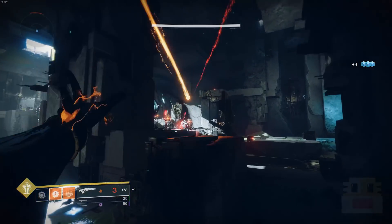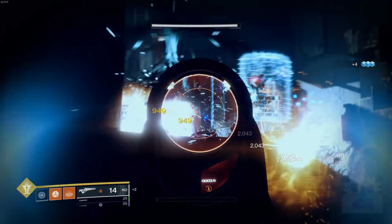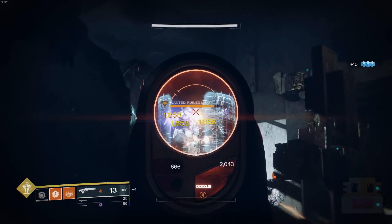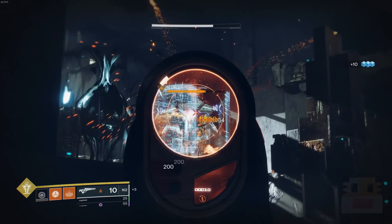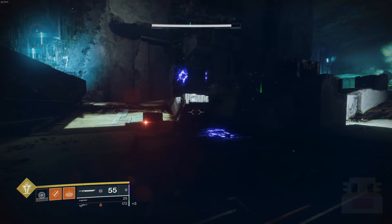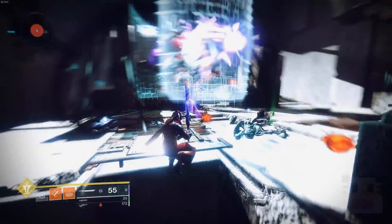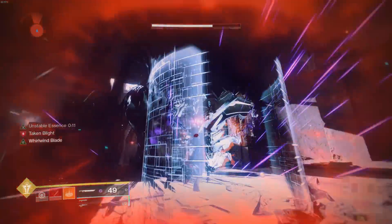Coming up at number 4, yet another exotic scout rifle: we have the Polaris Lance. It's a great example of an exotic weapon that really just looks like a legendary weapon. It has Dragonfly and an explosive shot every fifth shot, and I think it also has Triple Tap or something. It's essentially a legendary weapon with slightly better exotic-style stats. And again, a scout rifle — not that great these days.